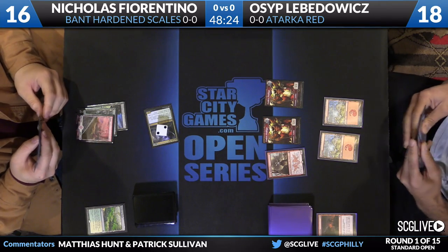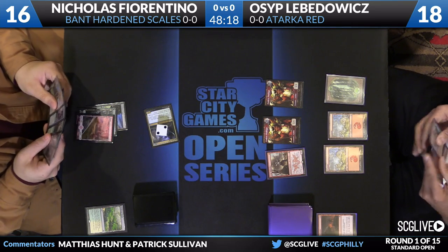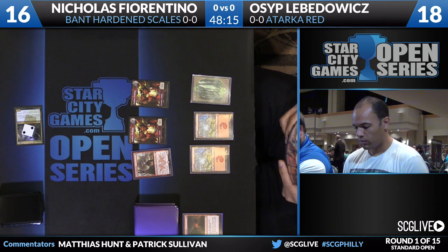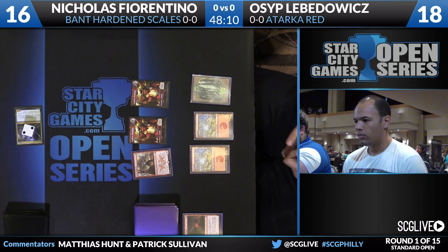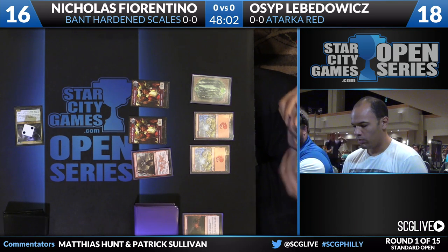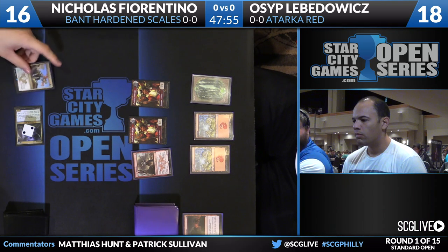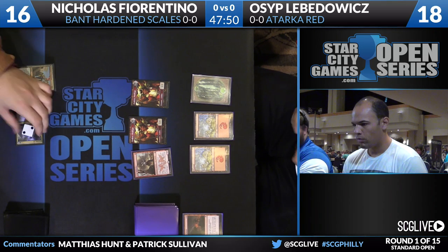Nicholas is holding up the pair of instants on Osip's turn. Attacking here is a little bit risky for Fiorentino. If he hangs back on defense with Stubborn Denial and Dromoka's Command, it's hard for Osip to make inroads unless he's willing to take a big risk. If the Elf was on blocks, it could block a Goblin Token, fight a Goblin Token, and have Stubborn Denial up — that'd be pretty safe. But with no blockers, Osip's just going to swing.